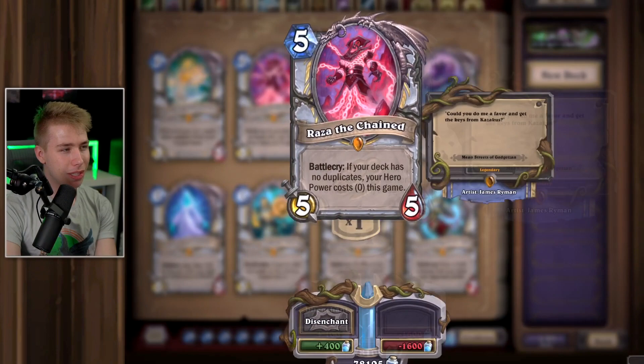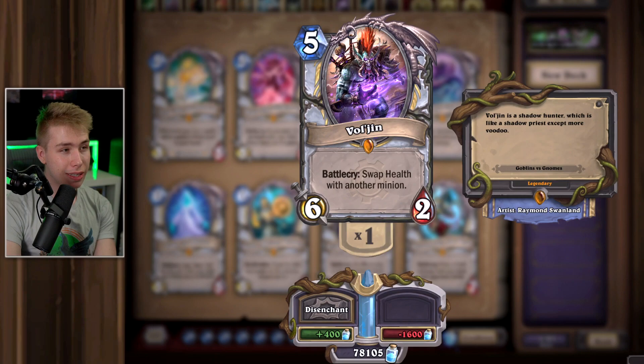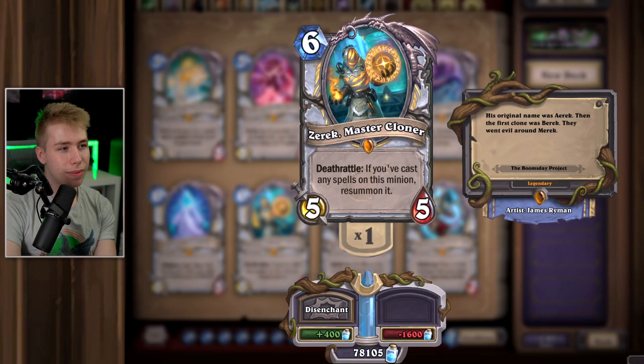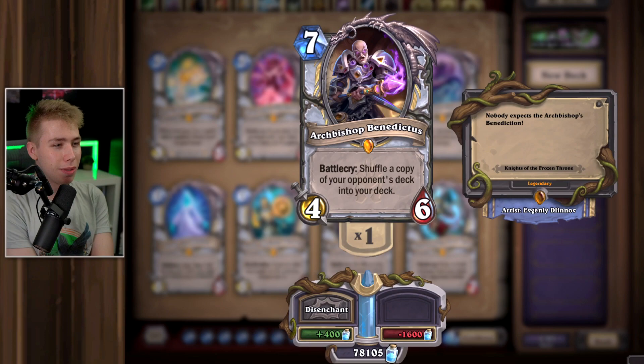Raza the Chained — broken legendary, 100% keep for Raza Priest. Voljin — pretty bad. For 5 mana you can just destroy a minion instead of swapping. Herald Volazj — never saw play, never. Fun idea but bad card. Lady in White — same as Herald, pretty bad. Zerek — pretty bad. All those three are 6-mana 5/5s in Priest and they don't see play, just memes. Archbishop Benedictus — if you want to be really annoying, you can play Weasel Priest where you play Weasel Tunneler, the 1-mana 1/1 that shuffles into the enemy's deck, or Bad Luck Albatross, which shuffles two garbage minions into their deck, and then you copy their deck. The opponent ends up with so much garbage they have no card draw left and you have their cards. You can play games 40 to 60 minutes long this way.